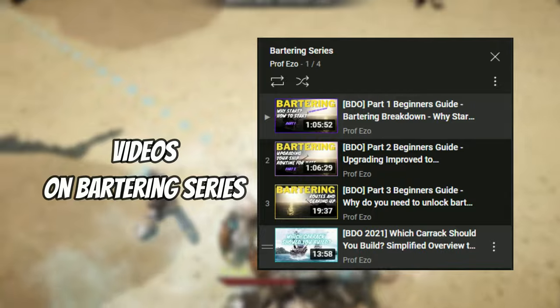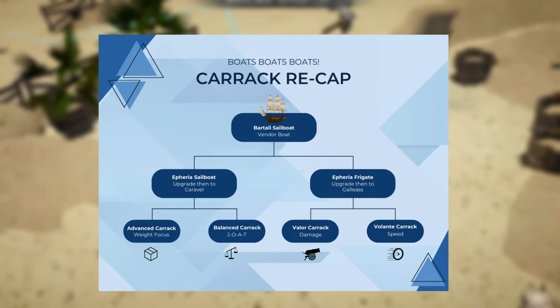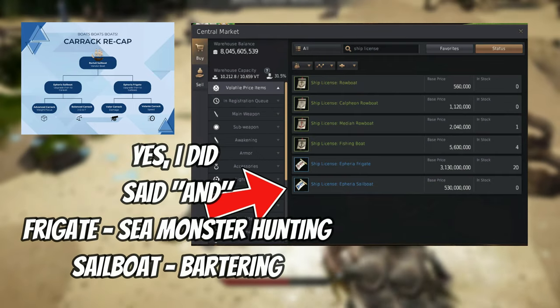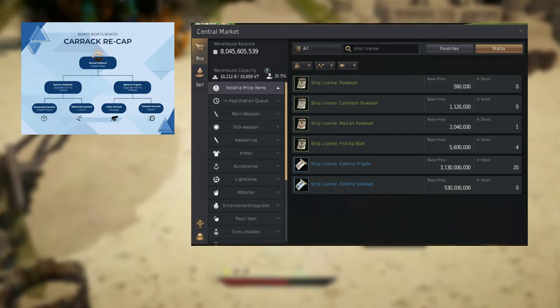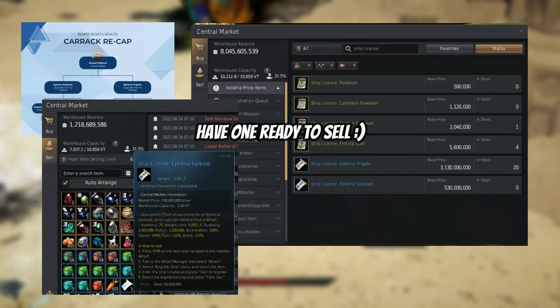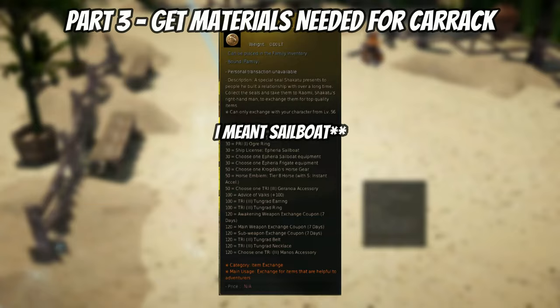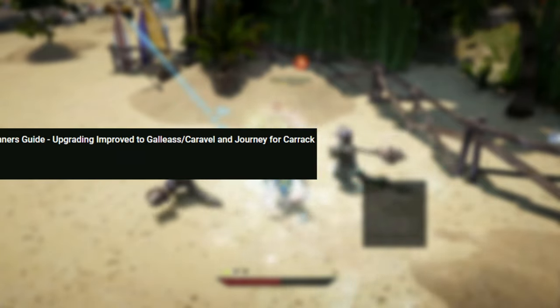You would normally start with a Bartali Sailboat if you want to build it yourself, but to make it simpler I recommend going to the marketplace and buying an Ephiria Sailboat and an Ephiria Frigate. They are often out of stock, but many people are still building them. Alternatively, you can exchange 30 Shocker 2 Seals for a Caravel, though that's about a three-month waiting period.